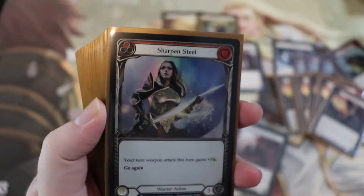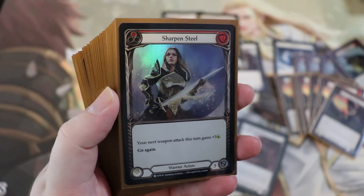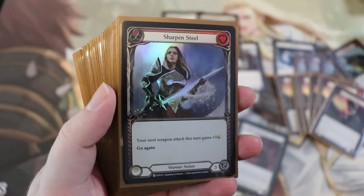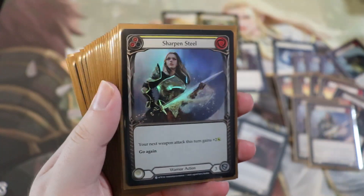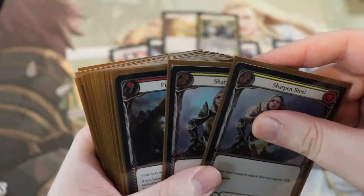We also have sharpened steel — zero cost, plus three to our next weapon attack. We're running the red versions and the yellow version which is zero cost plus two. Just really solid zero-cost pump cards.